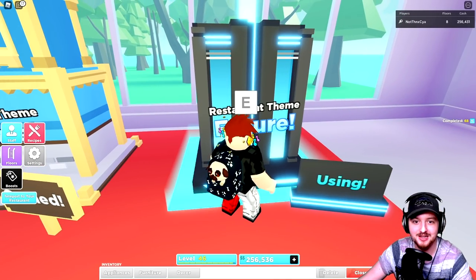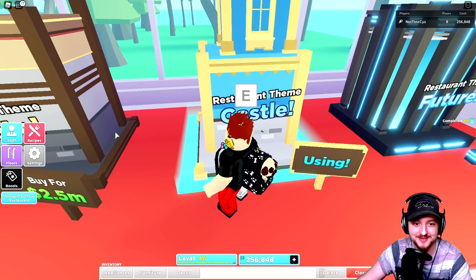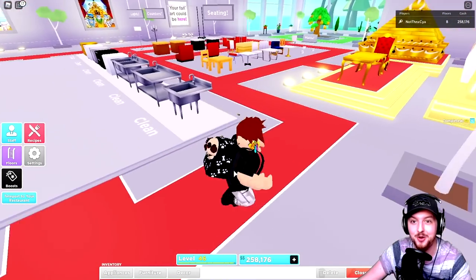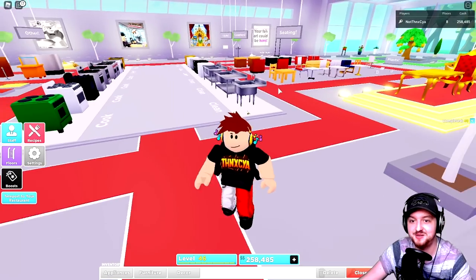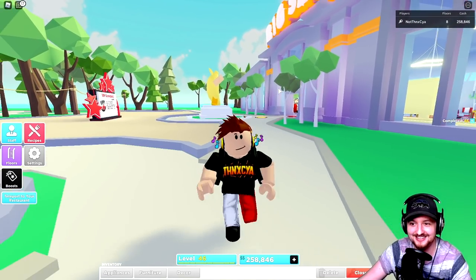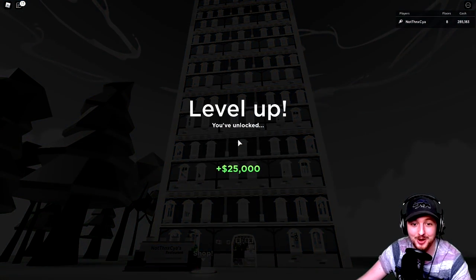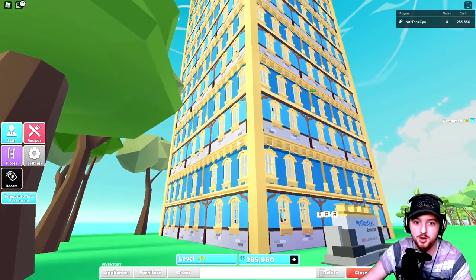We can actually swap between the two themes — when you swap it changes the color underneath, which is kind of cool. I've actually not seen this yet — I have no idea what the castle looks like on a restaurant. I was saving up for the shrine but thought, let's just spend it on a castle, why not. Ready? I'm going to approach my restaurant without looking — three, two, one — oh wow. There are so many windows!